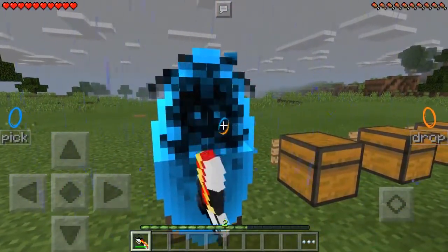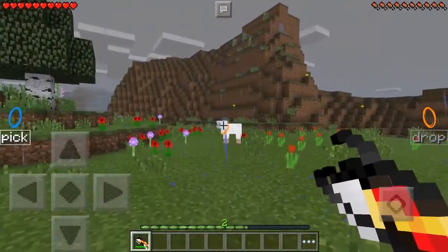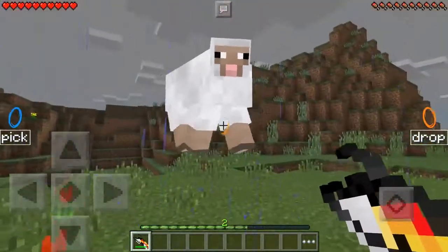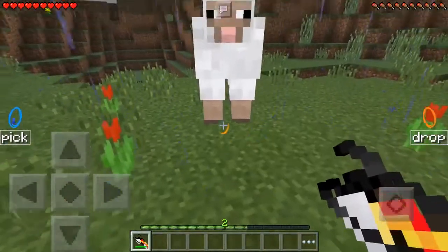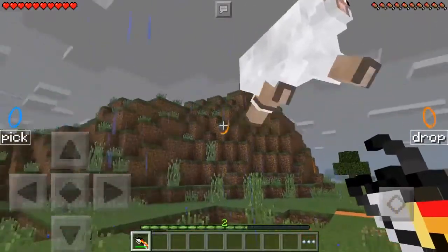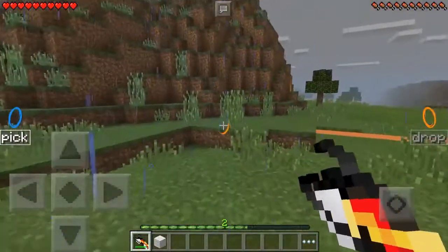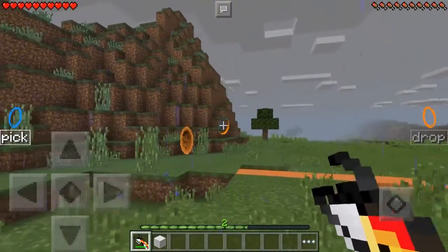I want to show you that you can actually pick up mobs as well. There's a trick to kill them really easily. Unfortunately, you cannot shoot them like you can with the gravity gun mod I reviewed quite some time ago. The way I kill these animals — I pretty much shoot the portals at them. As you can see it hurts, and that's quite the damage. You can actually just spam it and it's going to die.